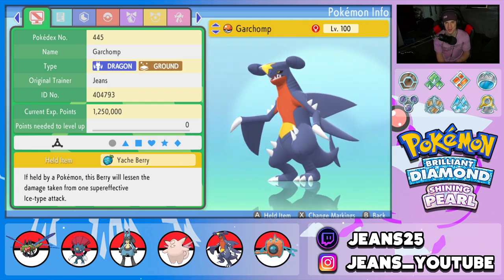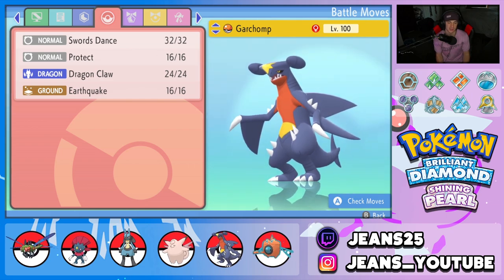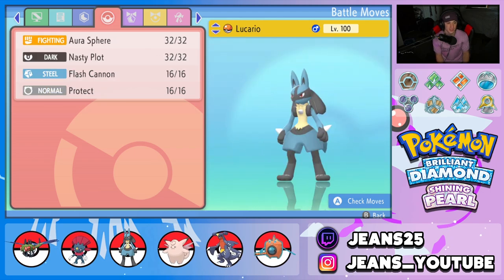Next is Garchomp — you can't have a hyper offensive team without Garchomp, one of the best physical attackers in the game. We gave it the Yache Berry, and the moveset is Swords Dance, Protect, Dragon Claw, and Earthquake. In my opinion, that is definitely the best moveset for any Garchomp. Fourth Pokemon is Lucario — everyone's fan favorite from Gen 4.